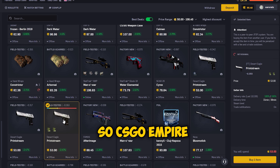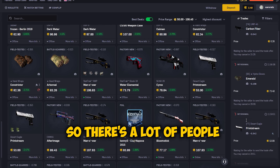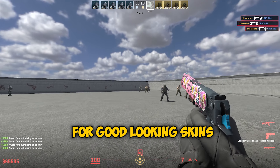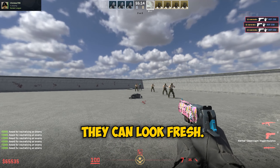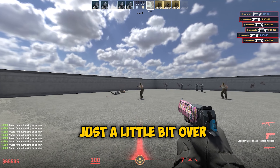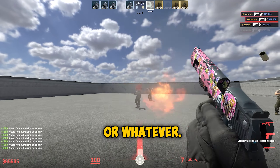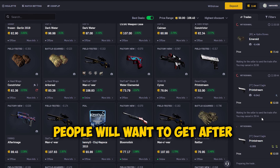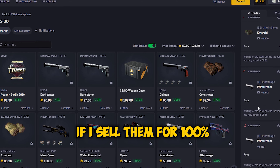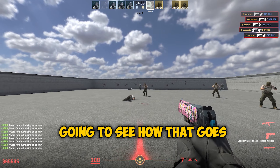My strategy for these items is pretty clear: CSGO Empire also has a betting section where people gamble, and those who win will likely want to withdraw by getting good-looking skins to use in game. People who aren't trading for profit won't mind paying just a little bit over buff price if they can get a fresh-looking skin for roughly what they won. So my intention is to sell these items for way more than buff price — on paper it's just a couple bucks each at buff, but I'm aiming higher.